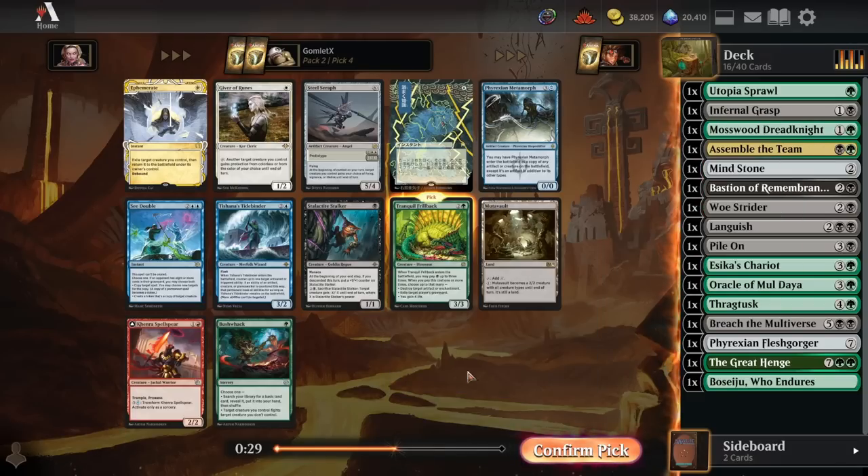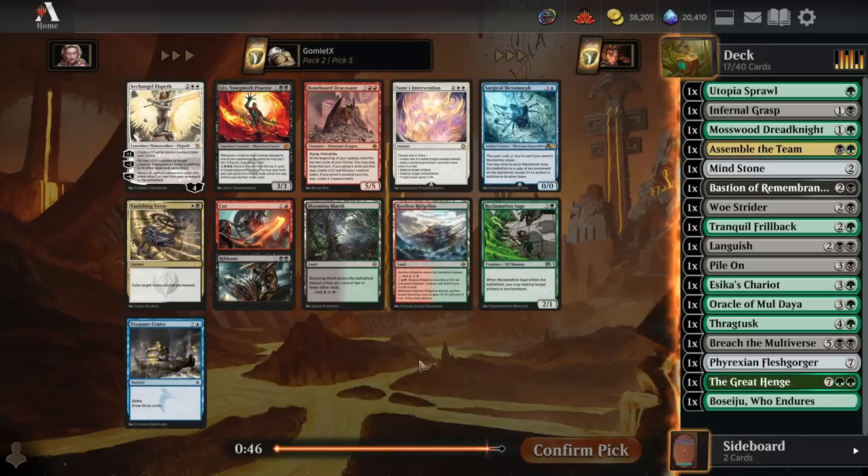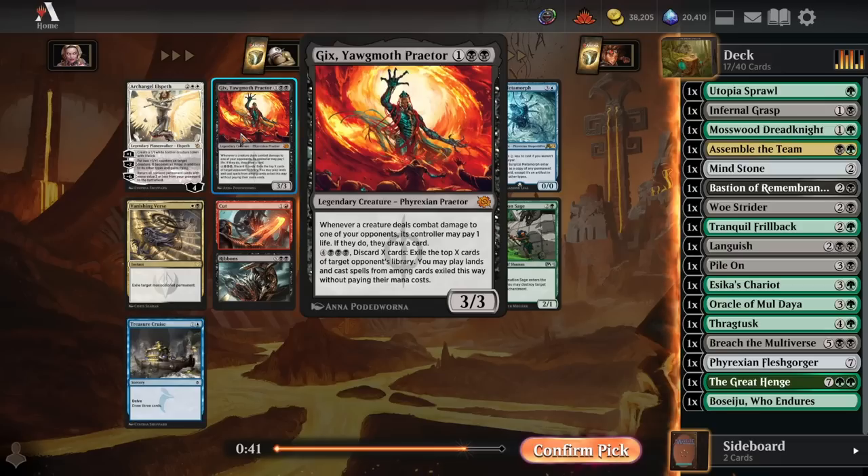Blooming Marsh seems fine. I'm not going to main-deck Reclamation Sage, and this probably isn't a very good Gix deck - you want to have a lot of cheap creatures for that.